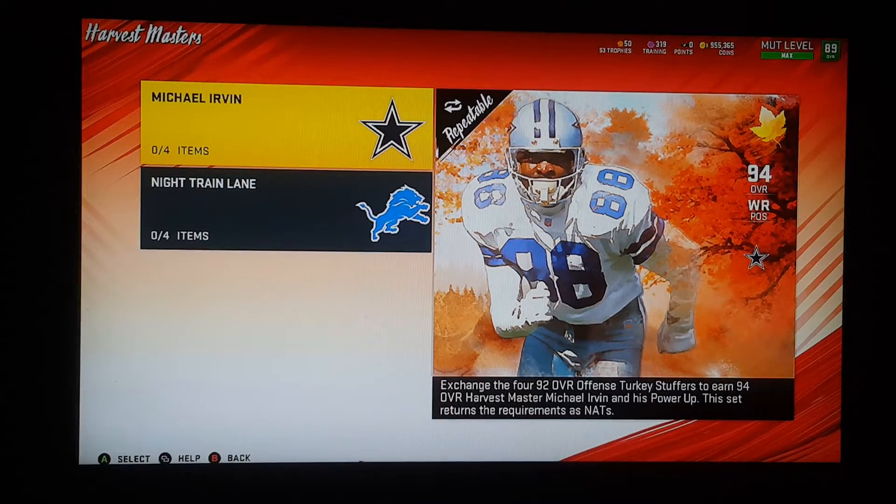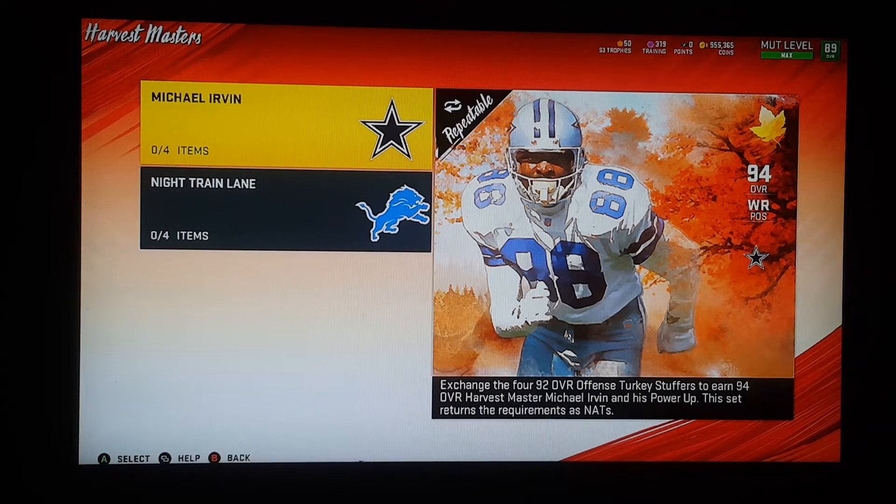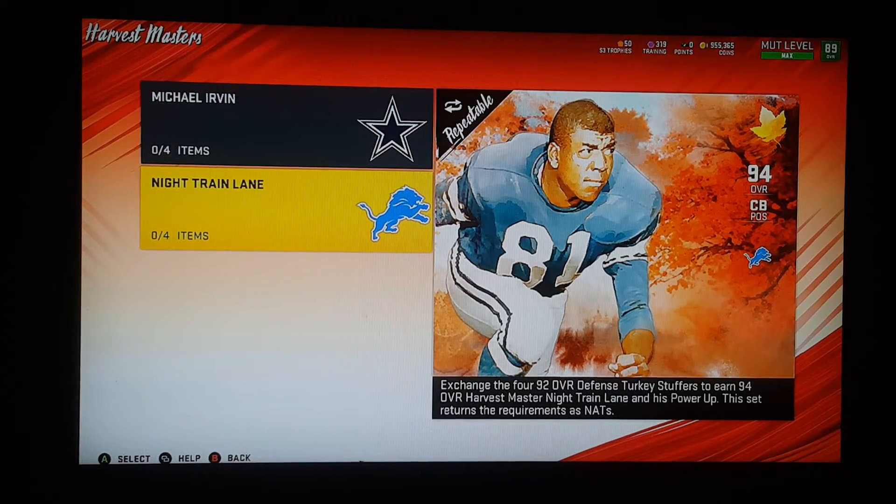So the master is Irvin and I knew he was coming. Those of you guys who ordered the special reserve pack, you got him, Aikman, and Emmitt Smith. So be looking forward to Emmitt Smith — and I think Barry Sanders is going to come out too.